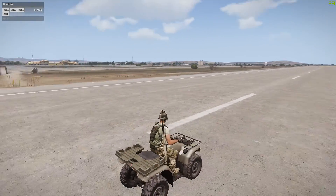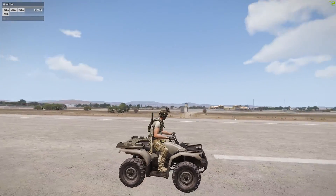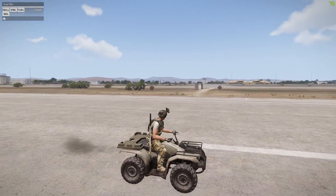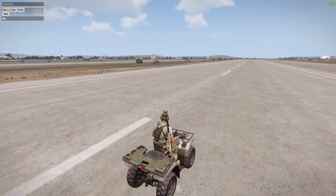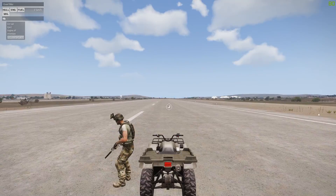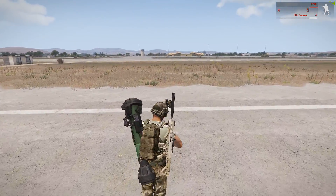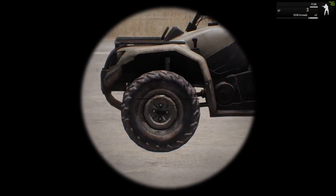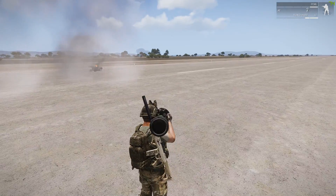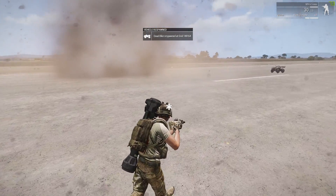Hey guys, welcome to the next video of this tutorial series where I'll be showing you how to make this quad respawn on any other vehicle you want to respawn. Let's first drive it away and then get out, grab a PCML which is a rocket launcher, and blow it up. In five seconds it should respawn — and it tells you it's respawned, and it almost killed me.